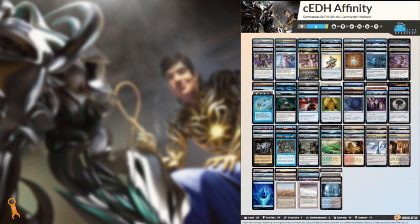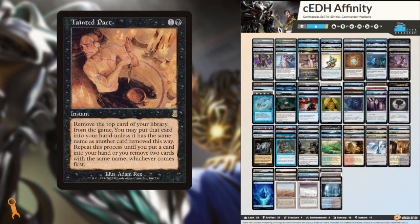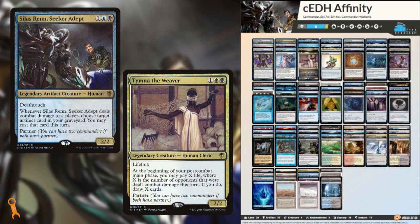Apart from these strategy mainstays, the deck is populated with small utility and mana artifacts, not unlike traditional Modern Affinity lists, as well as control and card draw elements. Classic high-power staples like Mana Crypt and Mana Vault, Force of Will, Black's tutors, Blue's artifact tutors, and a break-in-case-of-glass emergency line of Demonic Consultation and Thassa's Oracle. Notably, because we're using the Artifact lands, we can include Tainted Pact as a redundant copy of Demonic Consultation, since no two cards in the deck share a name. Overall, the deck definitely has the hallmarks of a high-power list: instant win combos, high-value floors, and massive threat levels.